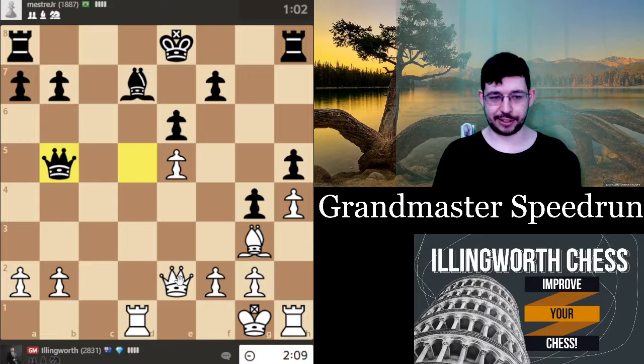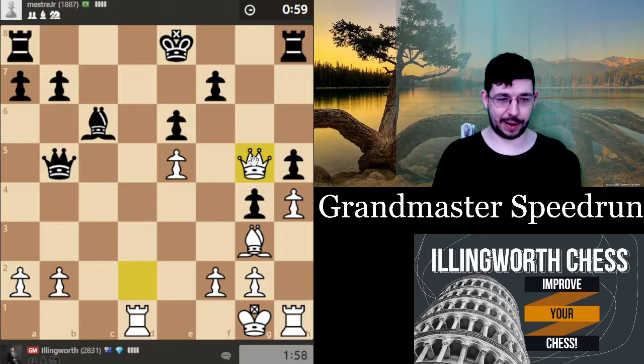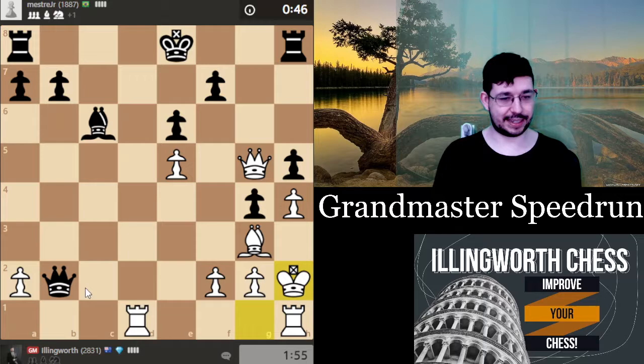He's trying to trade queens but I'll just keep them on the board. I'll bring my bishop to g5, and the problem for him is he's going to be very weak. He's also got queen d5 all the time which is super annoying. Maybe queen g5 — yeah, let's play queen g5. I'm sacking a pawn but I'm gambling he doesn't see queen e2. Even if he does, it's just a very annoying move. He's taking ages, which he probably should because it's quite difficult.